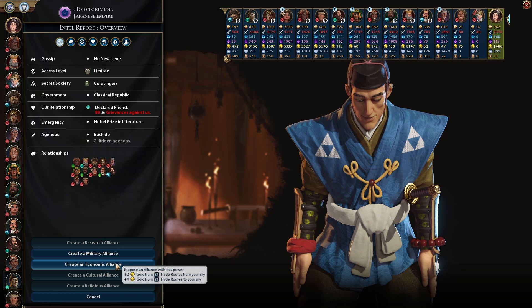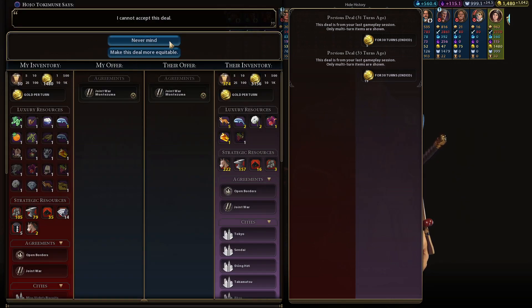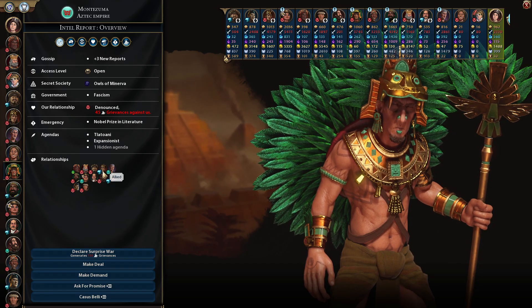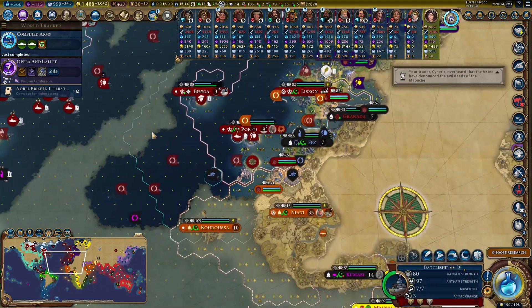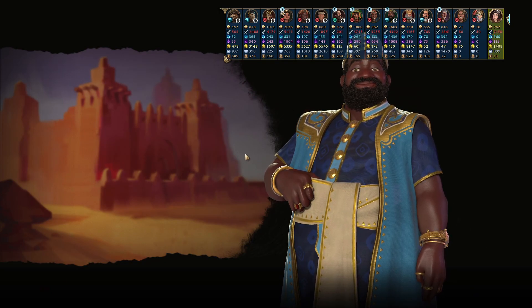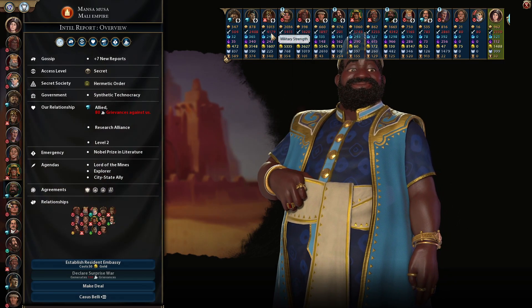I want to make sure my alliances are still up and running. I try to get others to go to war with Montezuma — nobody wants to do it. Brazil and others all decline. Who's allied to Montezuma? Congo and Tamiris. Congo has a lot of African cities — that could be a problem. Mali will go to war with me against Montezuma, so we're going to do it. We're basically going to trigger World War One.